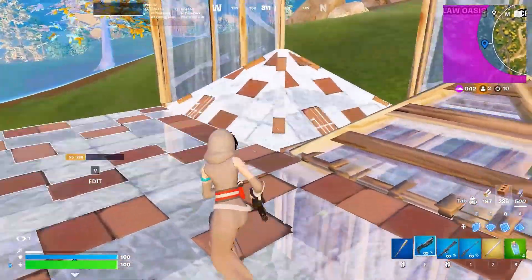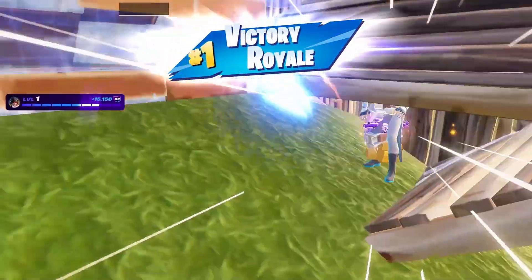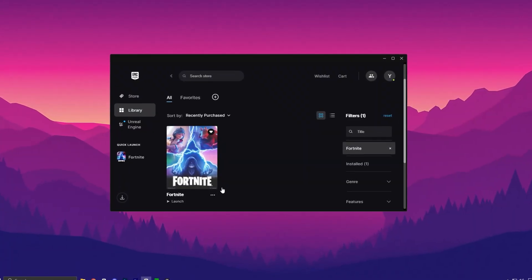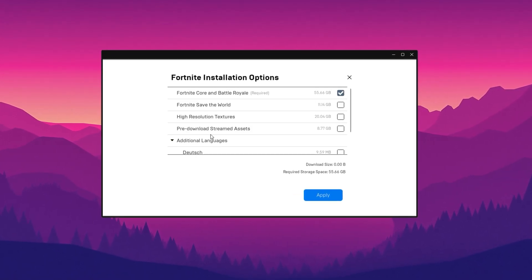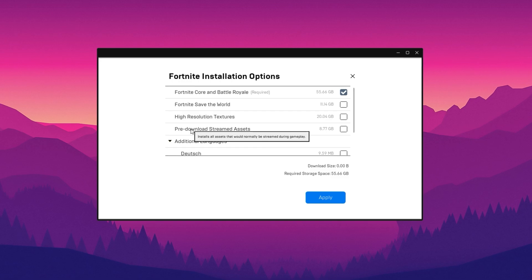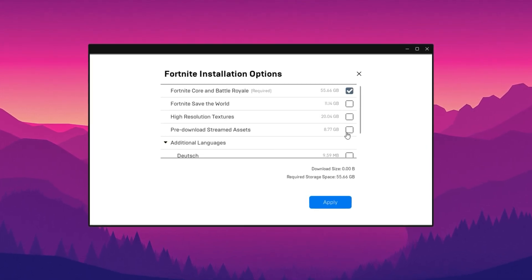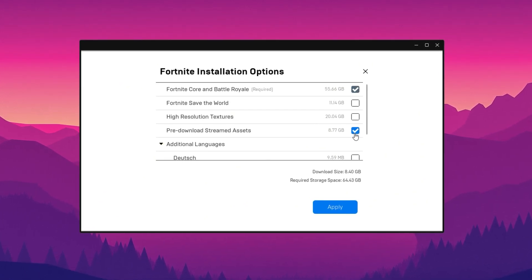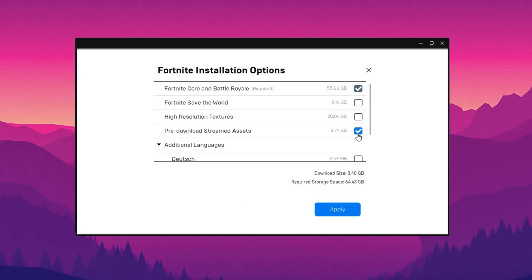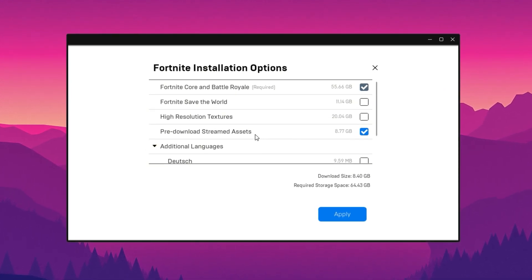In the first step, we will do some important settings in the Epic Games Launcher to fix stutters and lag in Fortnite. Open your Epic Games Launcher, find Fortnite, and click on Options. Once you're inside the Install Options, you'll see a setting called Pre-Download Streamed Assets. It's really important to have this selected. This setting pre-installs assets that would otherwise be streamed into the game when you join, and that streaming is a major cause of stuttering for many players. So keeping this setting turned on is essential.